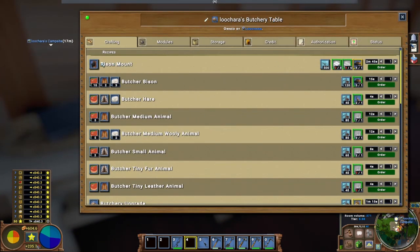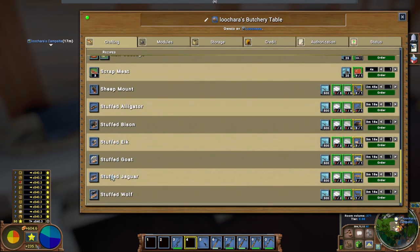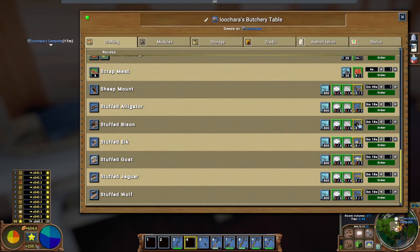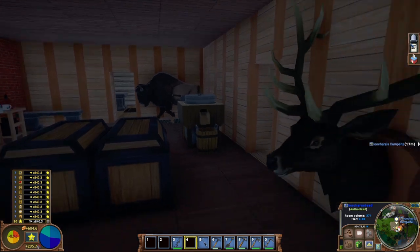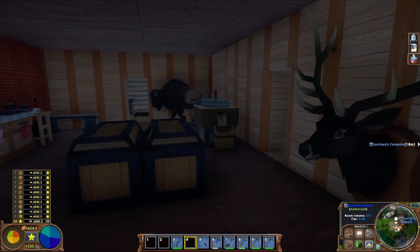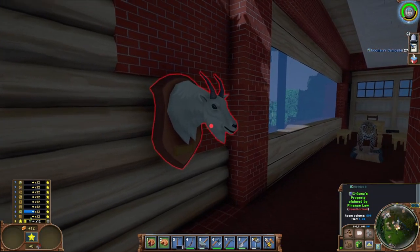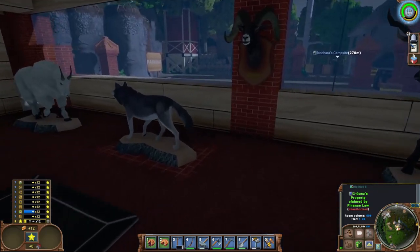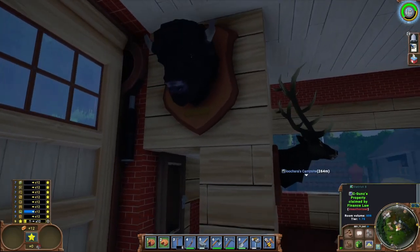Hunters can make at the butchery table mounts, such as the bison mount, elk mount, goat mount, and also stuffed animals. They all look pretty cool, honestly. People will want to buy these from you — they give a good amount of housing bonus XP, so they're a great little money maker for a hunter.